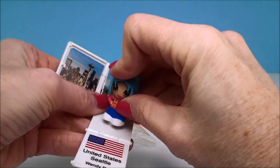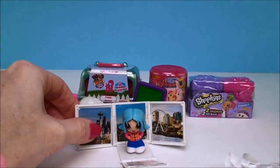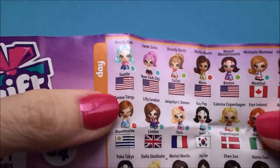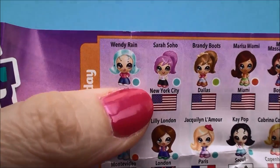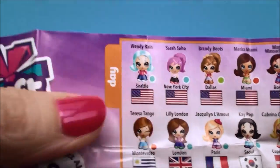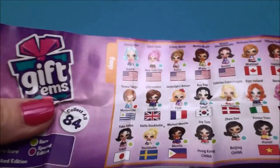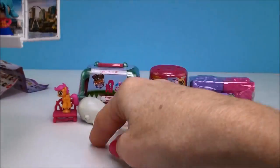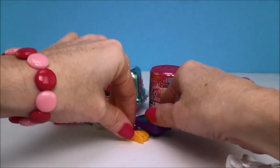Let me get the guide and we'll see if she's a rare one or not. Okay, so here she is - there is Wendy Rain from Seattle. And here is the little color indicator, and it shows that she's actually a common doll. All right, very cool. I like her. She's very big - I'll put her over here somewhere.